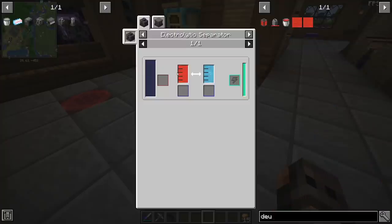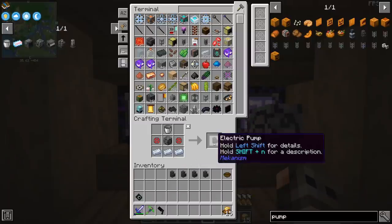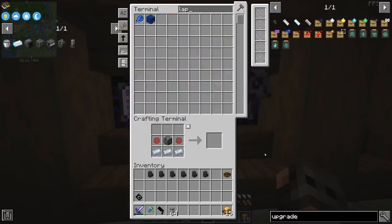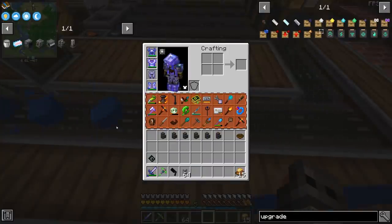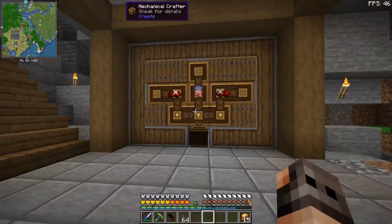We start with deuterium. We can get deuterium from heavy water inside an electronic separator, so let's get heavy water. I think we're going to go with around six pumps. I'm also ordering so many quantum entangler porters — how many lapis do we have left? A thousand blocks. I just changed the location of the digital miners, so this is not ideal, but it's fine. We're going to use our non-functioning factory to make lapis sheets, and that should keep it running for a while.